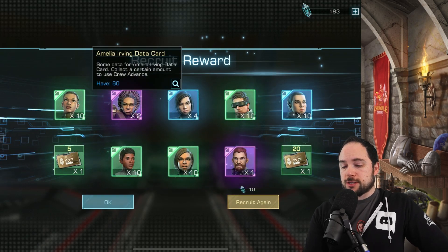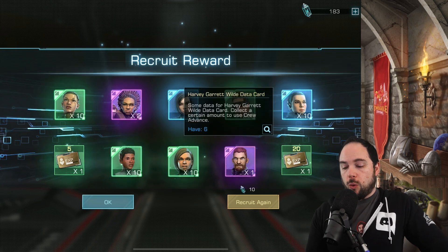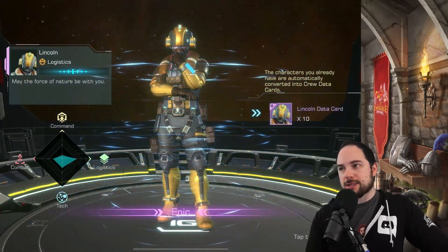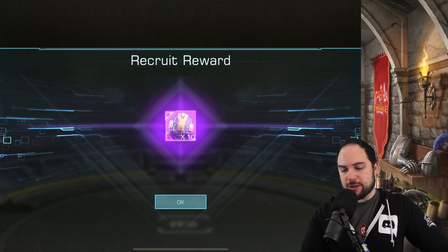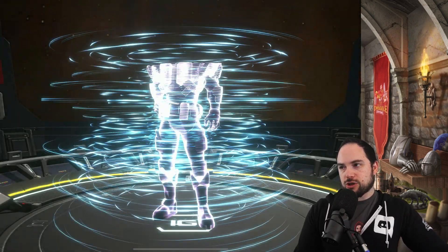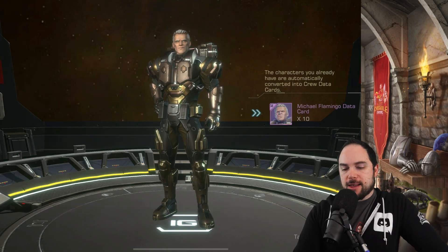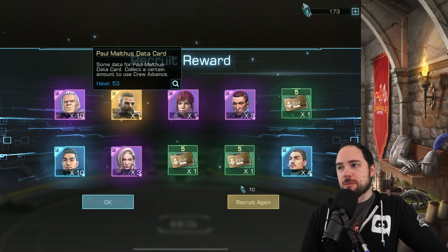This is okay — two Amelia Irving, very good for destroyers. I'm not using Harvey Garrett Wilde. 25 crew experience — maybe a weak pull. What do we get from the guaranteed spot? Lincoln is not a crew member I'm really using. Let's take another shot at this — hope for the best. Michael Flamingo, full 10 spot — frigates is my jam, getting him is amazing. Paul Malthus is amazing. Zen — I actually use her currently. Pretty happy about that — that's a good pull.